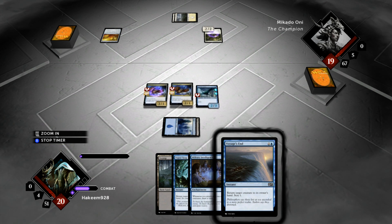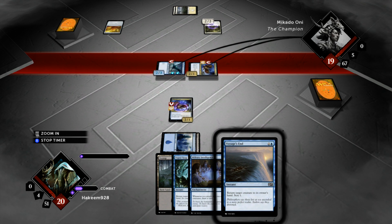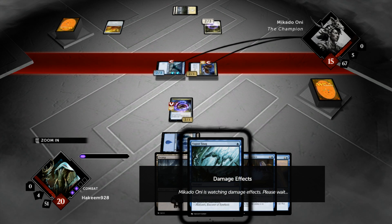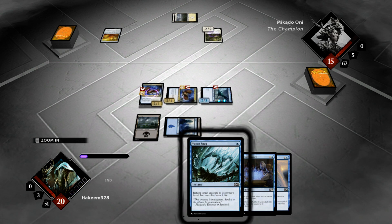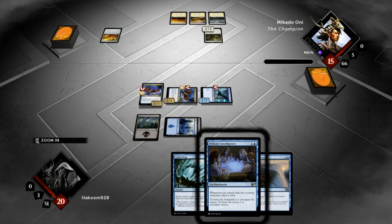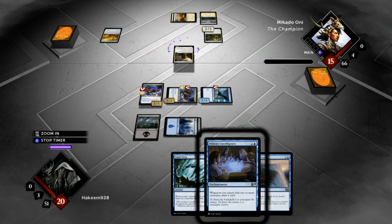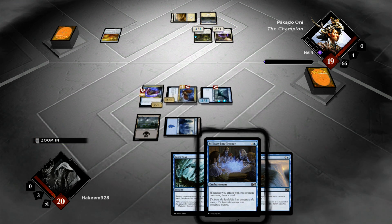So we're going to swing for 4 here and get him down to 15, then drop the Swamp. This was a strong start — starting with Raptor, Strix, Strix, we've got 6 power in the air already before our opponent's third turn. Now he's playing a Lone Missionary though, so he's going to recoup 4 of the damage done to him. He's back up to 19 life and gets a plus-one, plus-one counter on his Pride Mate.